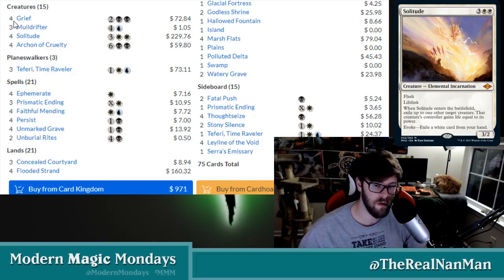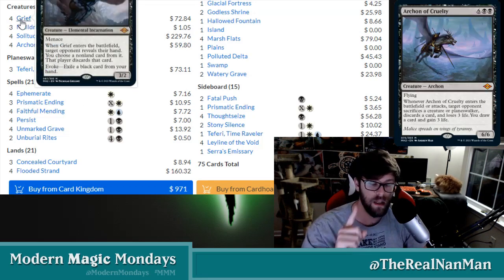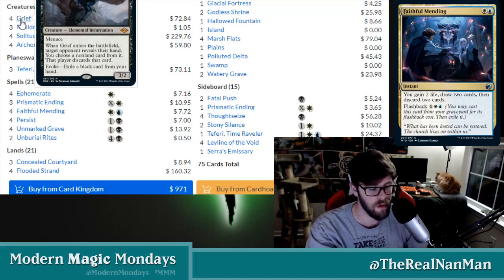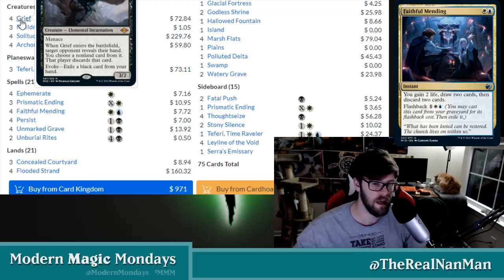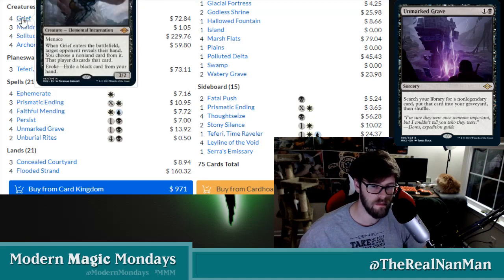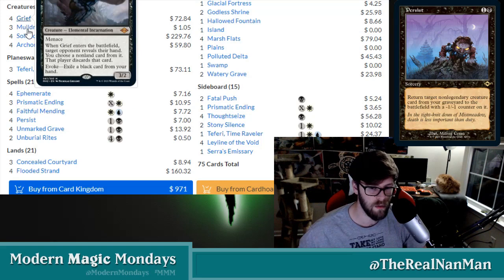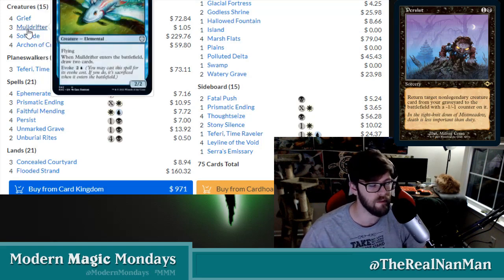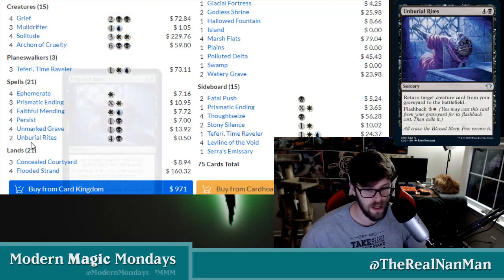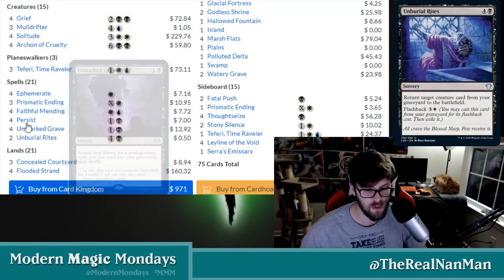As we are waiting to get those powerful creatures, we're going to be using our evoke cost. The evoke cost gives us kind of double duty — it gets us an effect that can disrupt our opponent, whether it's stripping a card from their hand or exiling one of their strong creatures, and then we get this creature in our graveyard. We have to sacrifice it immediately, same thing with Muldrifter. Then we get to reanimate that creature afterward — that's where Burial Rites comes in, that's where Persist comes in.